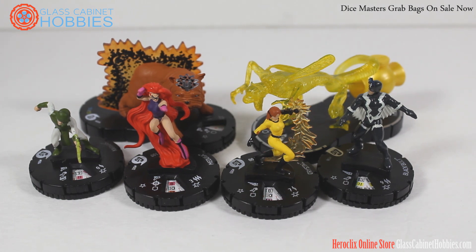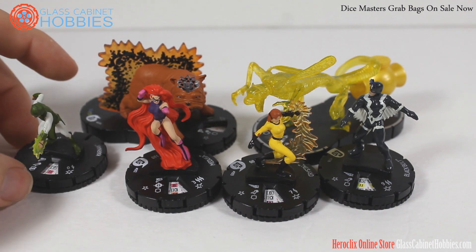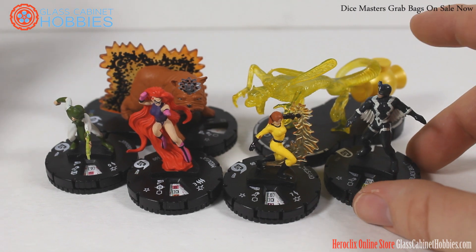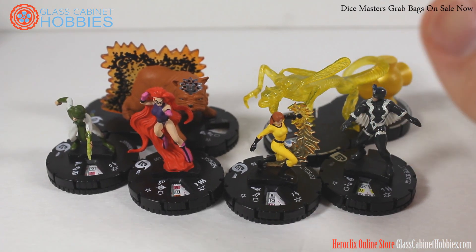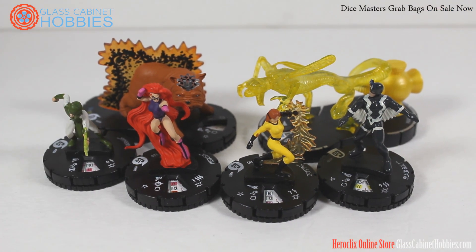Crystal on the dial is such a good support piece, especially within Inhumans. She is expensive at 100 points. This is the Gravity Feed version, and this is the rare Black Bolt from the set. Obviously this is the Chase Parallax from War of Light. Crystal has Barrier and Smoke Cloud, and when she uses them she can target through characters — that's a trait. She also has willpower, so she can do this constantly.